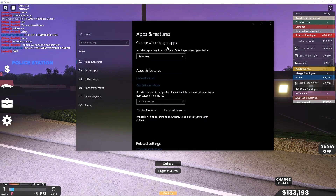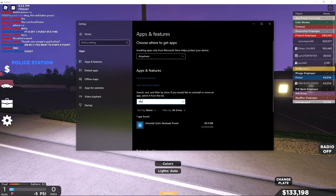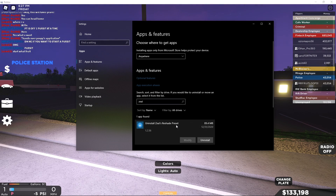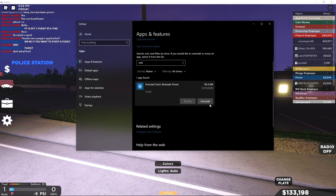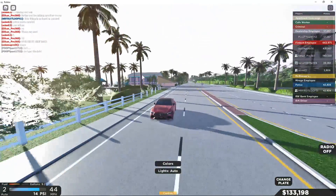In the Add or Remove Programs list, search for Zeal — Z-E-A-L — and it will pop up saying Uninstall Reshade Preset. All you need to do is click Uninstall and it will quickly uninstall it for you.